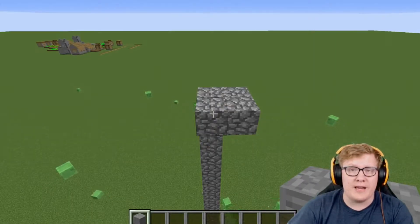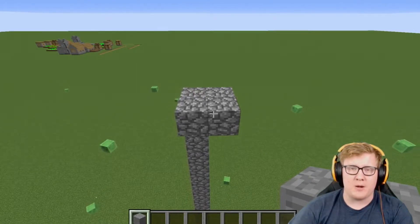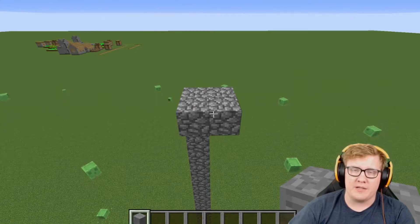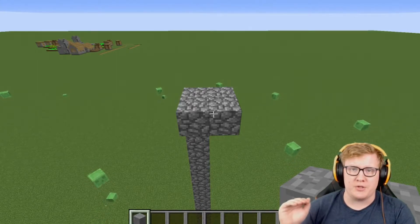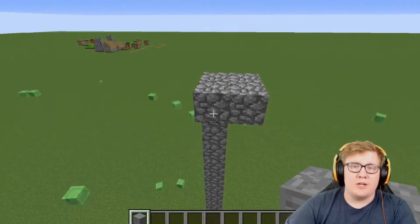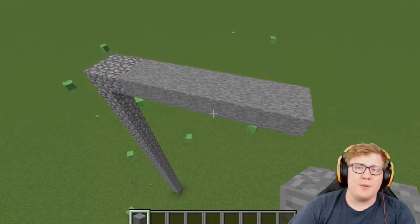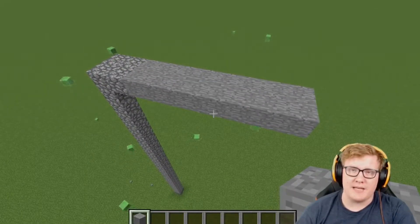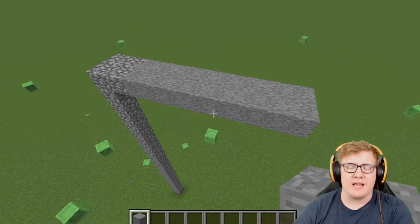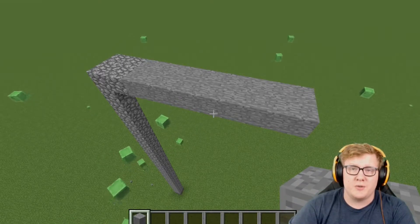The next step is to go ahead and build our water pathways. The way that this mob spawner works is that because it's dark, mobs will spawn. They won't have anywhere to go except into these water pathways, which will be pushing them towards the centerpiece, and then they fall where we can mine them for resources. In order to do this, we're going to build out in all four directions eight blocks. The reason we want to build out eight blocks so it's eight by two is because this is how far water will spread from the source block, which means our water is going to push right up to the edge of the hole, so the mobs will be pushed towards the center.